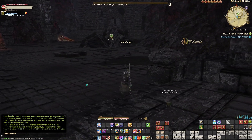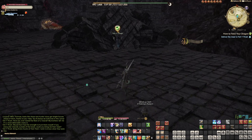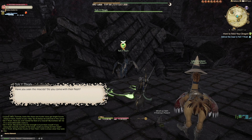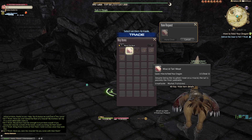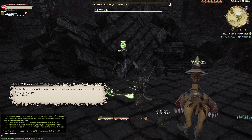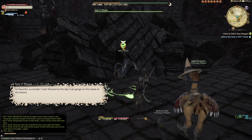Look at that thing with his eyeballs. Alright, little dragon. 'Did you come with their flesh? My acid tail meat — despite being the toughest meat on the Mysad, the tail is possibly the most palatable. So this is the meat of my kin. Alas, now I will know what my kin hunt so hungrily. This is so flavorful, so tender. I look forward to the day I can gorge on this beast at my leisure.'